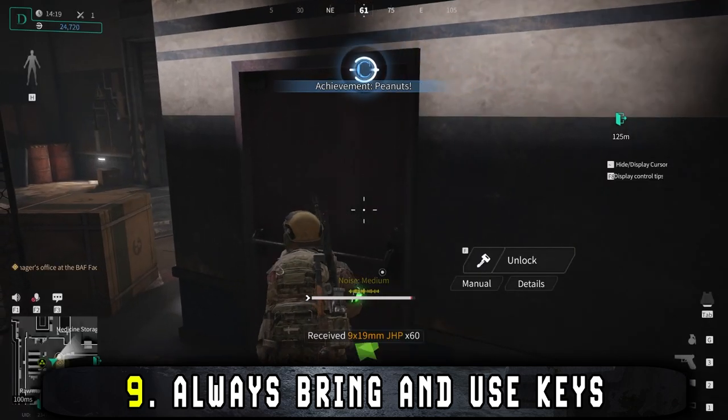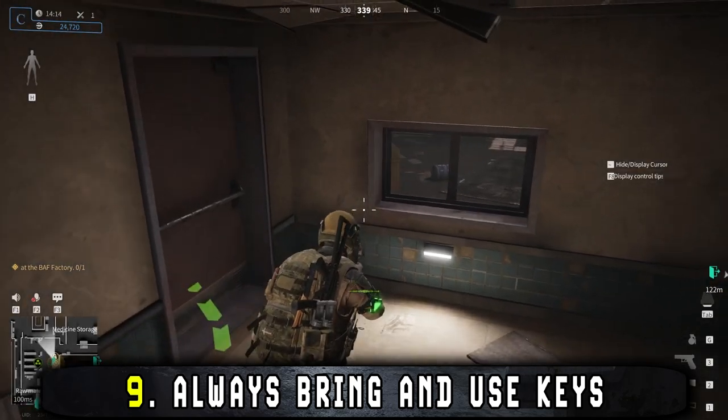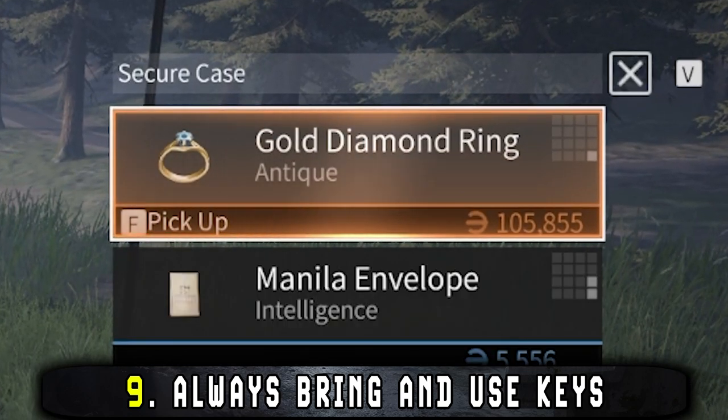Locked rooms can be a bit hit or miss but generally they'll have more valuable loot than unlocked rooms. Most locations also have locked containers that can be opened with a key. Learning the locations of these and all the locked doors will help you increase your value per run.